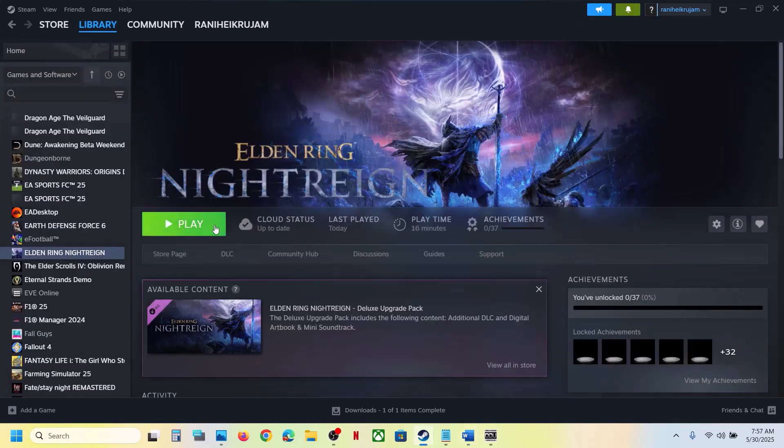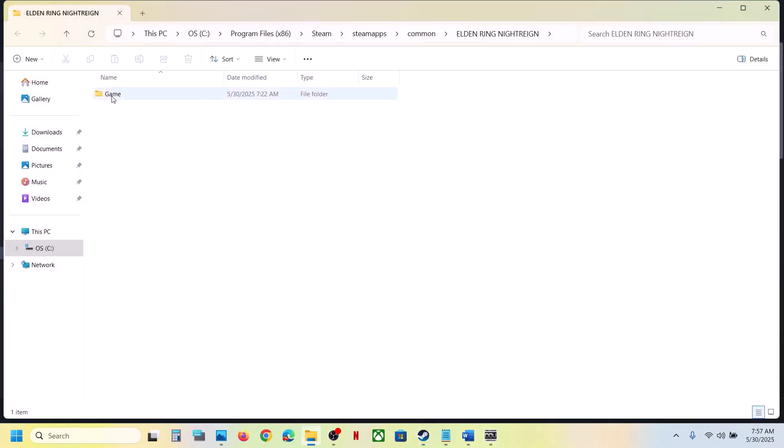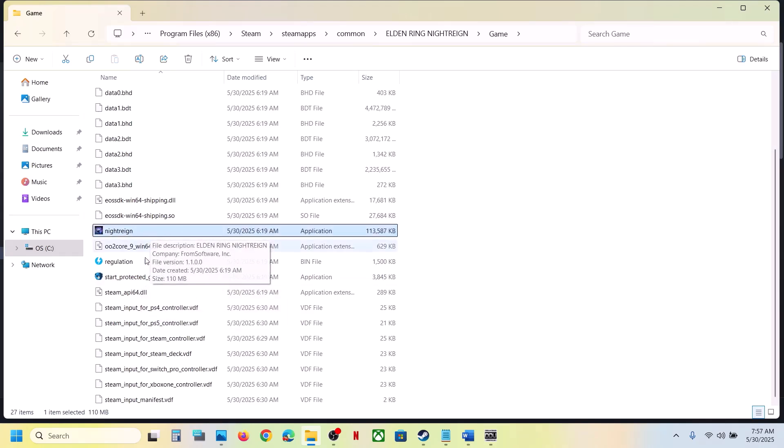The next step is to use the StartProtectedGame.exe file to launch the game. Right-click on the game, select Manage, click on Browse Local Files - it will take you to the game installation folder. Open the game folder and you can see StartProtectedGame. Double-click to launch the game. If that does not work, you can also use the game exe file directly.